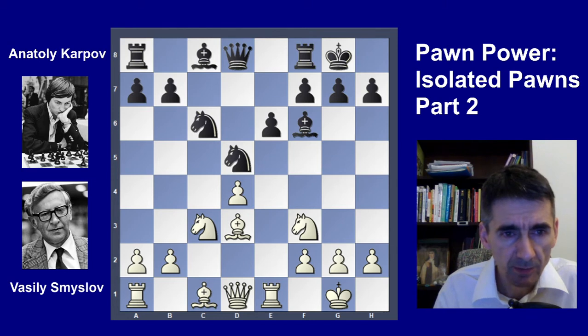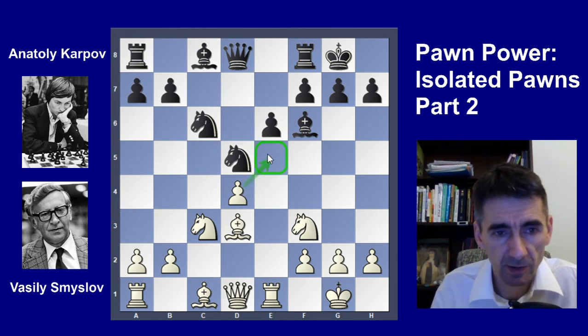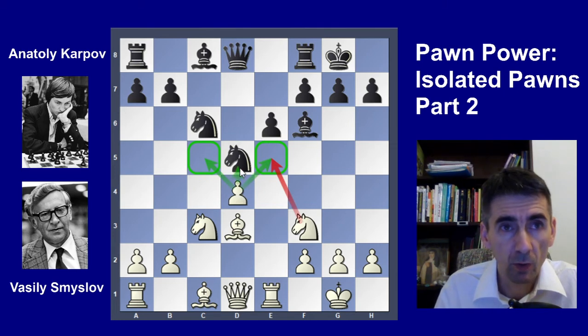When you play with the isolated pawn, you try to use the extra space which it provides for building up an active position and then attack the opponent's king. Also, many times you can use those squares controlled by the isolated pawn to build up outposts for knights. And you always need to have in mind the idea to push the pawn to try to open up the position for your active pieces.